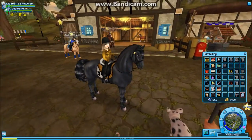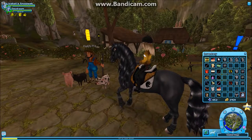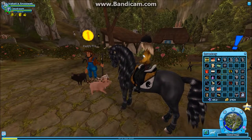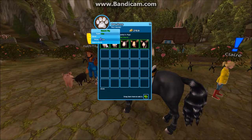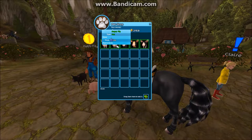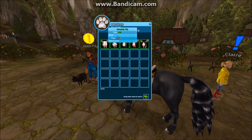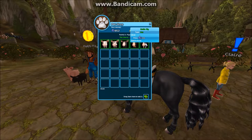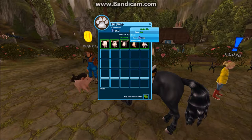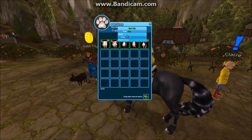Head over to Valdale and go to Patti Pig, who is over here. You can buy five variations of the pigs. The first one is 69 star coins, the second is 199 star coins, the third is 49 star coins, and the fourth is 99 star coins.